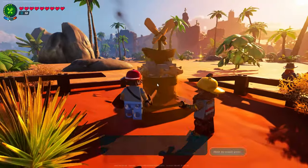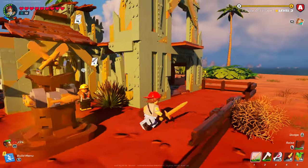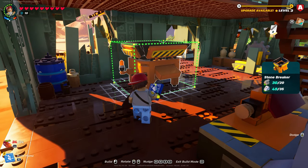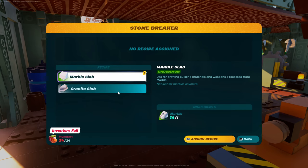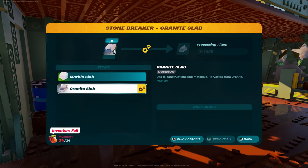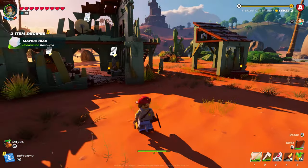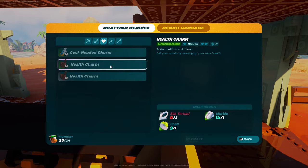What else was it - granite or marble? We have to build the stone breaker. Oh, we can do it! There goes 20 of our knot root already. How many was it - 30? Alright, we'll get that in there. Use the hotkey. I should have enough to make - I am going to make the health charm, I decided that. Oh, we're making silk thread now.